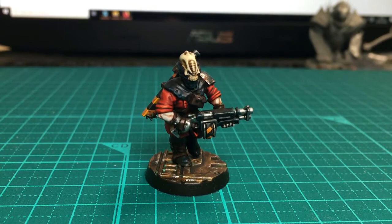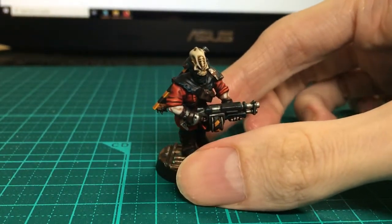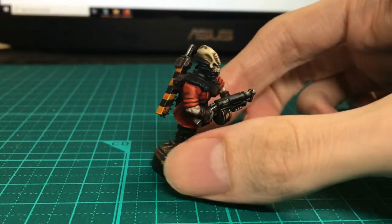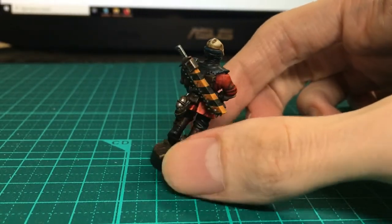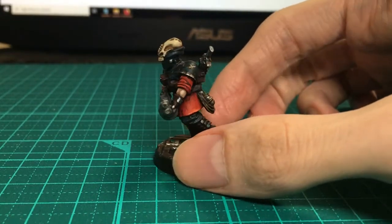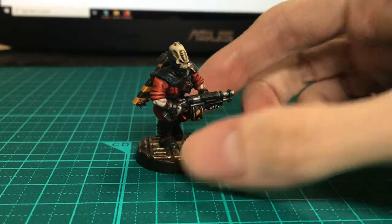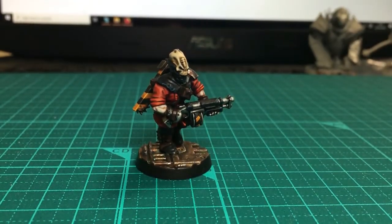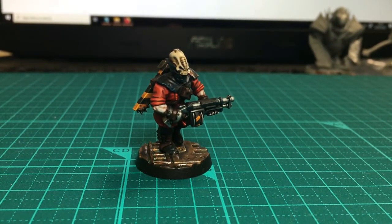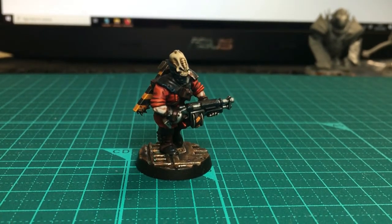And we are all finished and all painted up. This is Muldunicus, the Xenos-hunting bounty hunter, ready to hunt some Genestealer cultists in the Underhive - with his chainsword and his combat shotgun. If you've built your own bounty hunter as a hired gun in Necromunda, let me know what you think of my bounty hunter's loadout. Is there a better choice I could have made? Probably. Thanks for watching and see you next time.